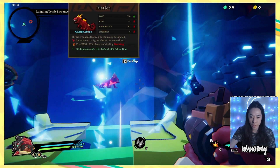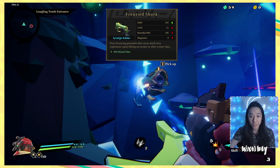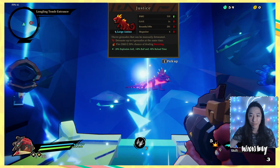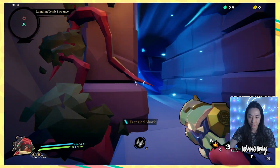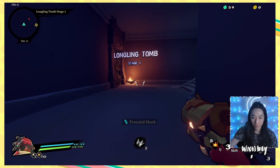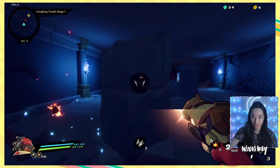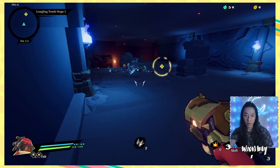Big money! Big money! Justice. I think I remember that lizard, actually. Frenzied shark: fires bouncing grenades in a small area. Or thunderclap — manually detonated. I'm going to take the frenzied shark because it seems like the easiest weapon to try and use. Yeah, it looks good. I'm happy with it. I think I had better guns last time. I want my shotgun back.